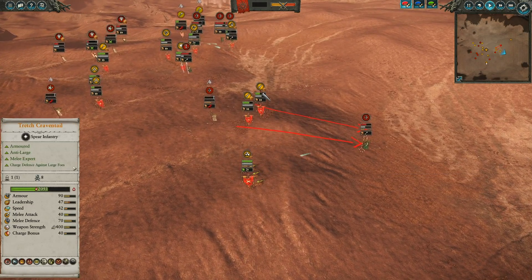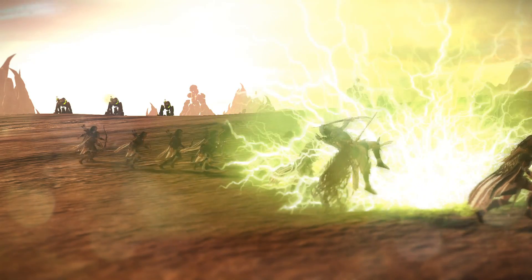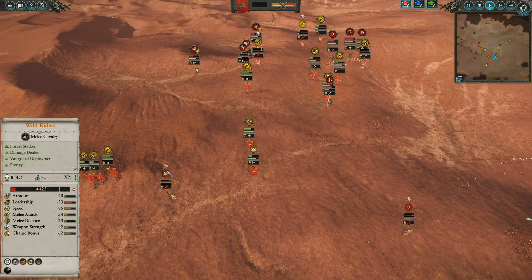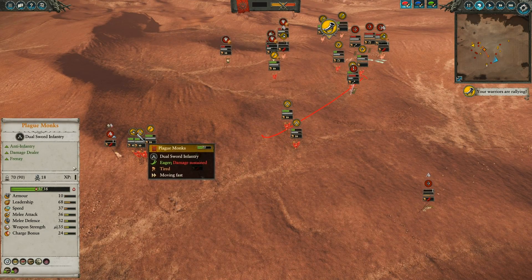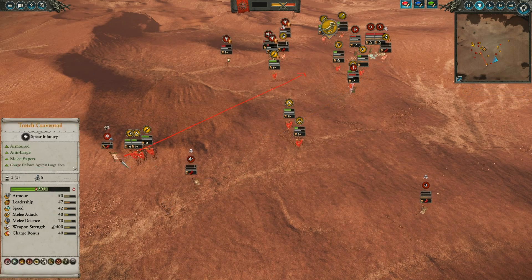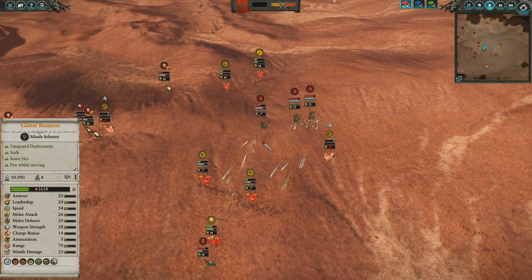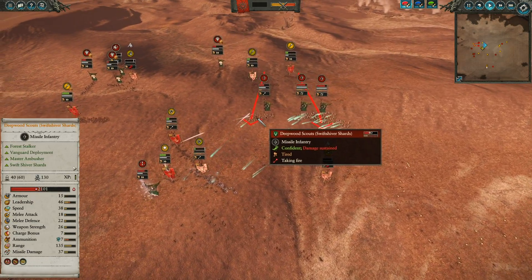The Deepwood Scouts are now being focused on by both Skaven Slave units as the Warp Lightning Cannon continues to fire away — gets a nice shot in there — just trying to cause some damage to health and morale, get these guys to give up on the fight because they are threatening. Over here, I just noticed these Plague Monks are chasing after a routing Wild Rider unit, so I turned them around. Unfortunately, I didn't notice the Plague Monk Censor Bears, the Plague Monks, and the Clan Rat Spears with shields chasing after a shattered unit of Dryads — they are uselessly wandering away. I need them back where there is range fire still coming in towards my Gutter Runners. I also have these Clan Rat Spears pushing in for some rear charges to try to sandwich these Deepwood Scouts.